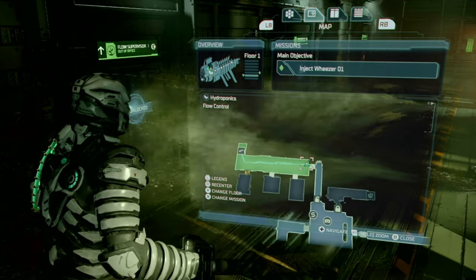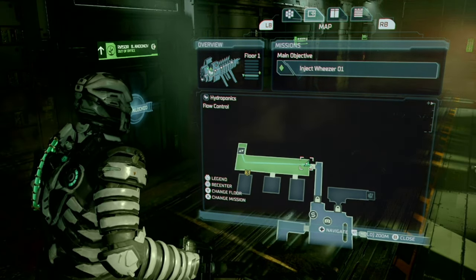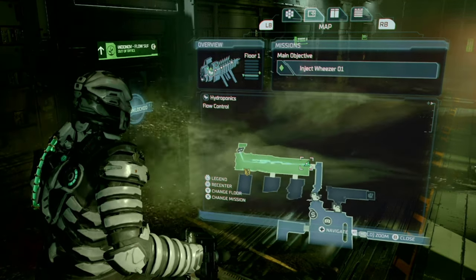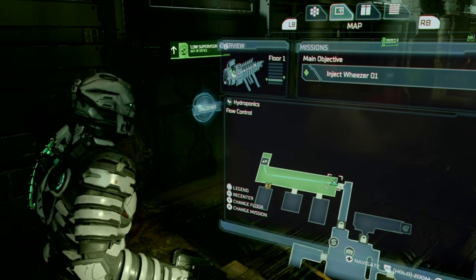Next we have a weapon upgrade for the ripper in this very notable section with the sprays. You're going to take the first door on the left right there, and it is directly in front of you when you enter the room.